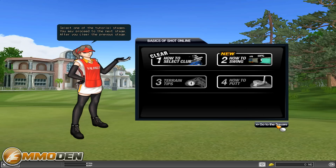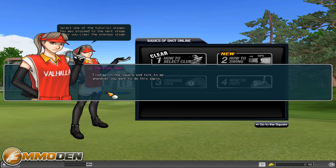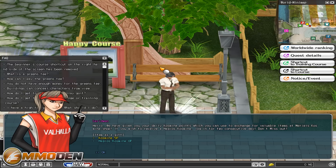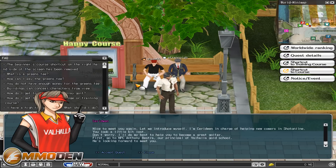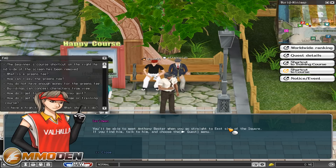I'm going to get out of this tutorial because I'm going to get into some actual gameplay, and you guys will be able to see exactly how all this works as I go through it. You do get quests as you go through the game — you can earn different items as a gift, and you also earn items from logging in. You can see there are a couple of players here in the game. Let's accept that quest. You'll be able to meet him when you go straight east to the east side of the square.